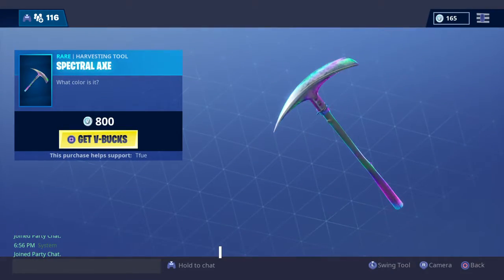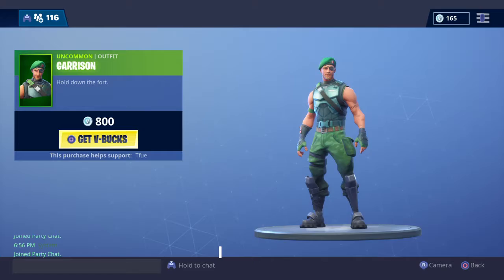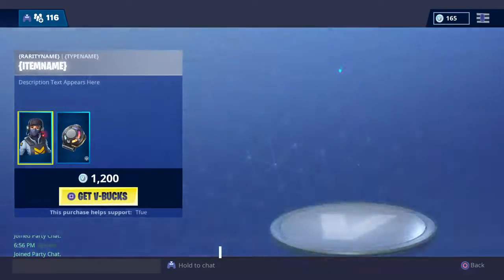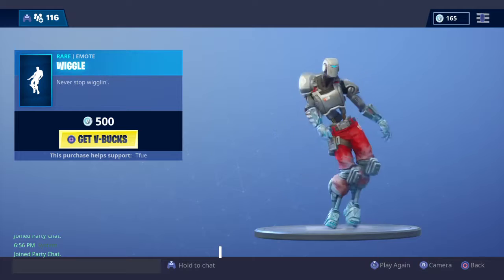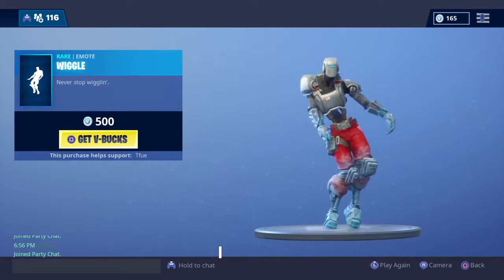Then you got the Spectral Axe — really nice pickaxe. Got the Garrison — it's kind of a dumb skin but it's okay. Waypoint and the Signal Hub. Signal Hub is what makes this a good skin combo, honestly.